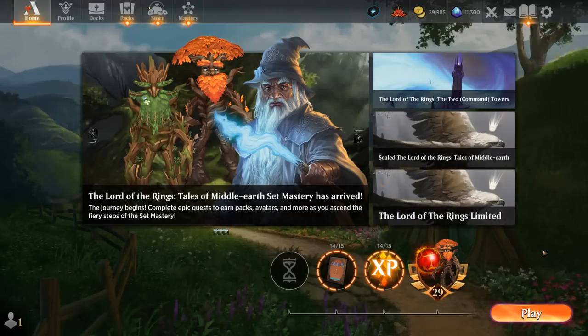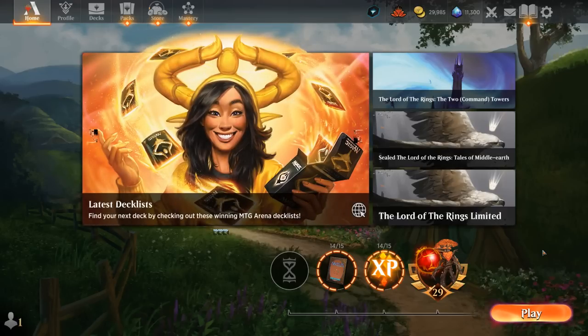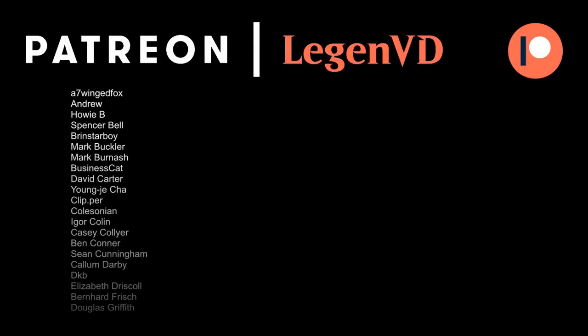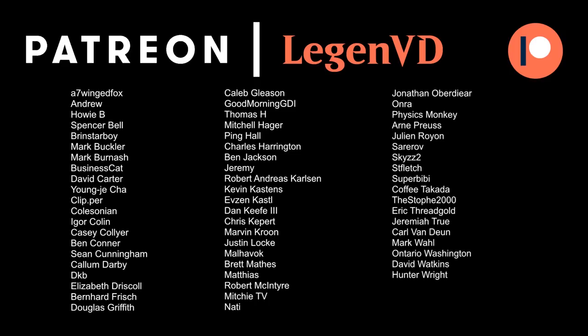We've got a solid base of Grixis cards and on occasion we can kill our opponent out of nowhere, which is always a nice perk of any deck. The matchup against the Sacrifice deck seems pretty rough, especially when the opponent can foil our combo by just sacrificing the creature we try to enchant with Witch's Oven. That deck is currently on the rise, so maybe not the best time to be playing Alteration on the ranked ladder — but if you're just looking for a fun combo deck to spice up your Explorer or Pioneer games, this might be a good place to start. That'll do it for today's gameplay, thanks for watching, hope you enjoyed, and as always, future videos over at patreon.com/legendvd.